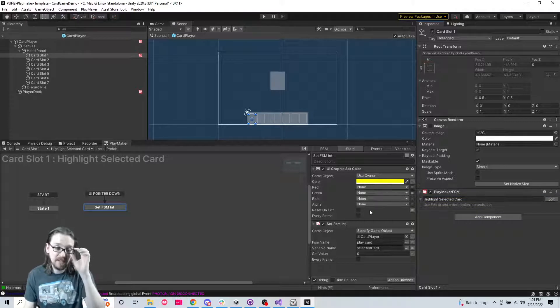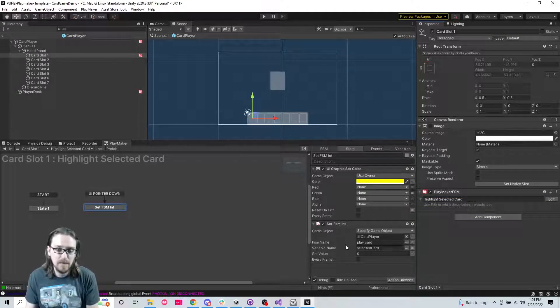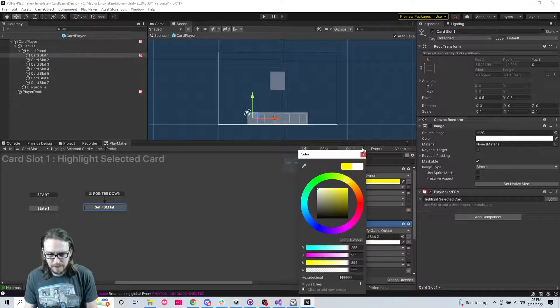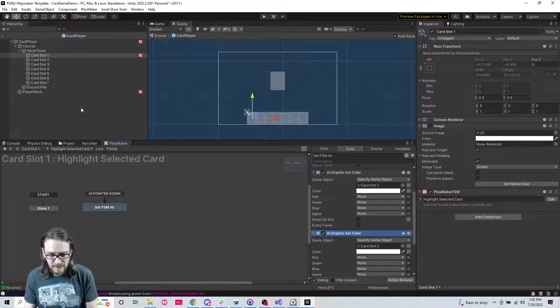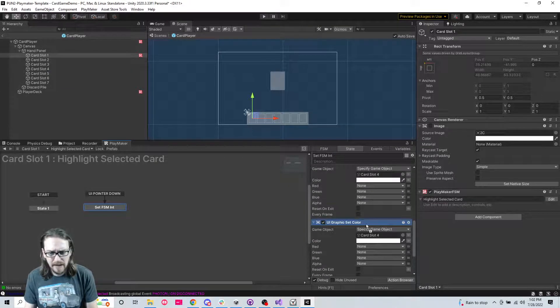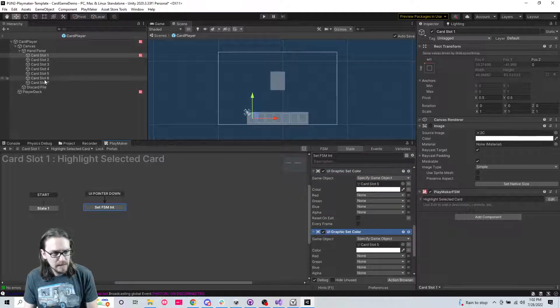The other thing we need to do - and again this would have been better if these had been buttons, because if they were buttons it would automatically highlight when clicked. But we need to do 'UI graphic set color' of every other slot to white. So slot two, slot three, slot four, slot five, slot six.